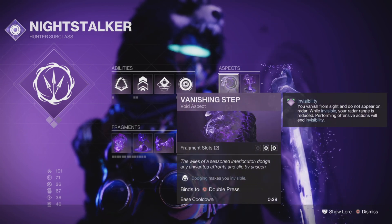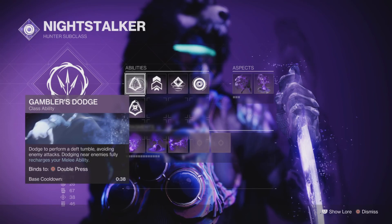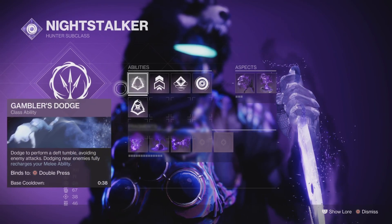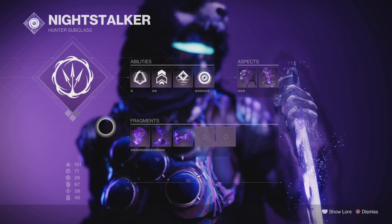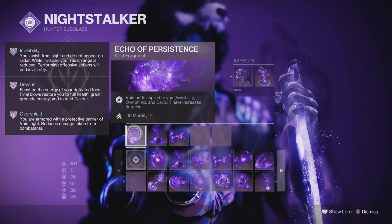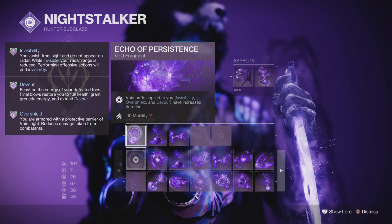Vanishing Step is crucial — just go invisible. Protects Grenades, and Gambler's Dodge is very important so we can get our Smoke Bombs back. We only get 3 Fragments, unfortunately. But I went with Echo of Persistence so that our invisibility lasts longer.